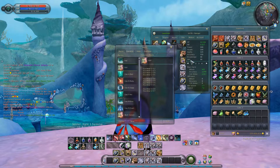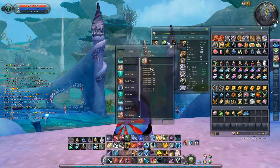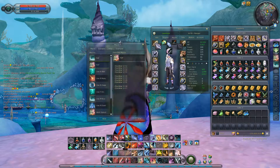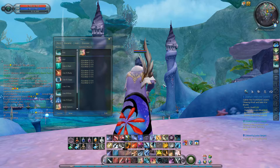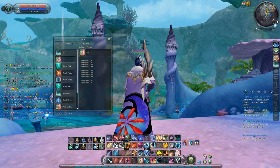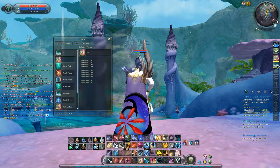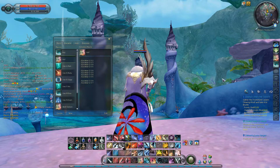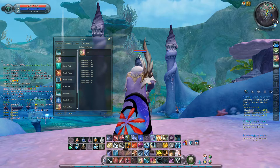Once you have got the macros written, you need to make sure you have placed them somewhere accessible. Then at the click of a button you can change your gear. I'm in PvE at the moment — if I want to change to PvP, I can just change the gear, and back into PvE. As you can see, changing gear requires about one and a half seconds with ten pieces of gear.